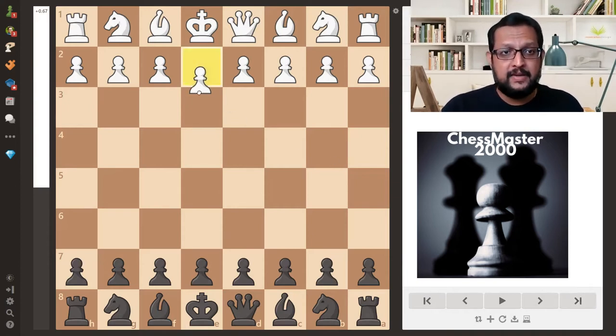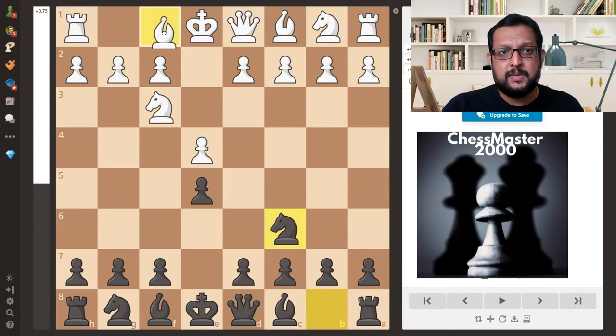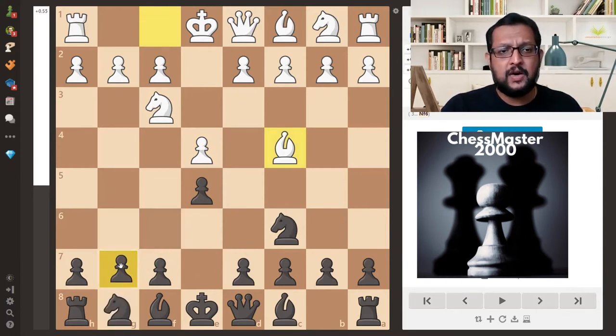White opens with 1.e4 and black responds with e5 — the open game is in action. Knight f3, knight c6 — normal moves — and bishop c4, and this is the Italian game. Now here the normal moves are bishop to c5, which is the Giuoco Piano, or knight to f6, which is the Two Knights game, or g6 or d6 can be played in this position.